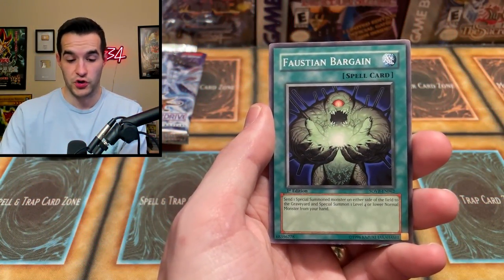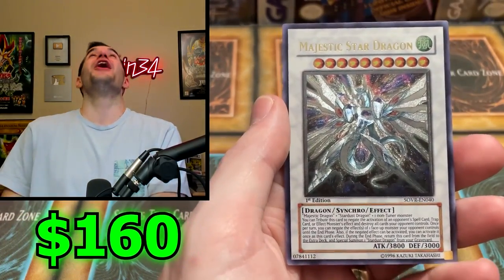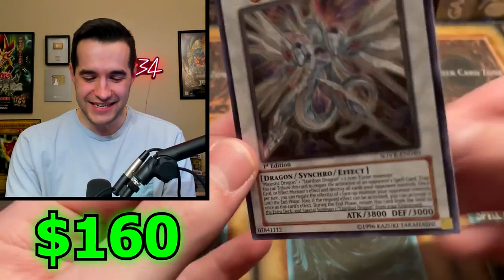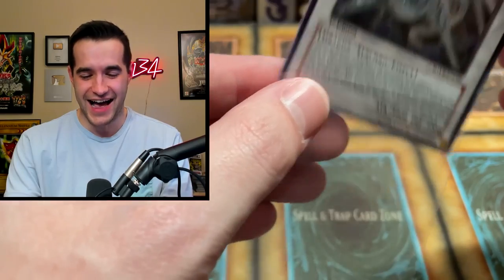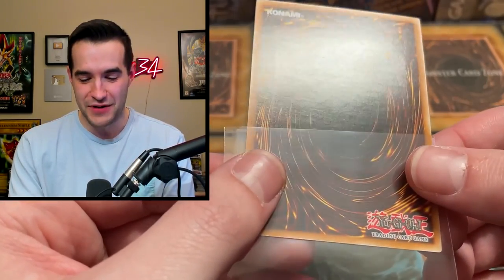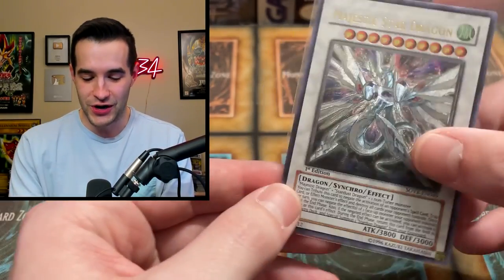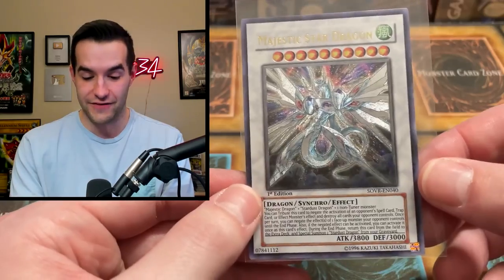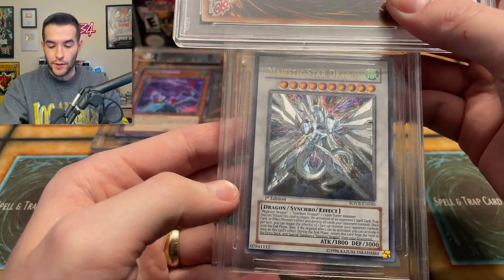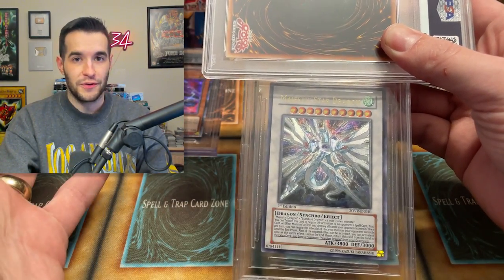This is a ghost right here - it's huge - or any of the secret rares. Let's see. An Ultimate Rare Majestic Star Dragon first edition! Oh my gosh. No way. Not only is it first edition, but it's an Ultimate Rare Majestic Star Dragon. I didn't even notice it was first edition. Now that we're back from reliving the moment, what do we think we got? I predicted all the subgrades, so we're going to have to see how close I was.